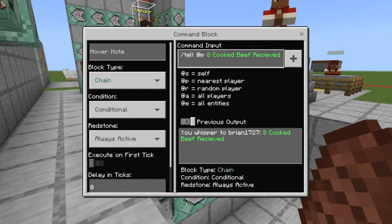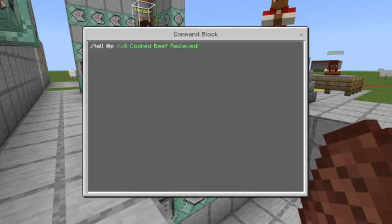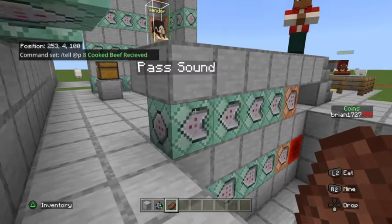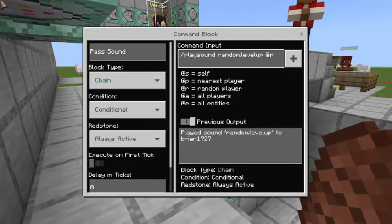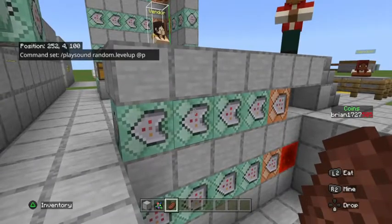Optionally, you can add a tell message — chain, conditional, always active: /tell @p eight cooked beef received. I used the color symbol with a lowercase 'a' to make that text green. Another optional command is a purchase sound: /playsound random.levelup @p — also chain, conditional, always active. You don't have to include those last two commands.